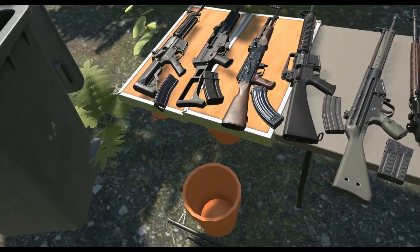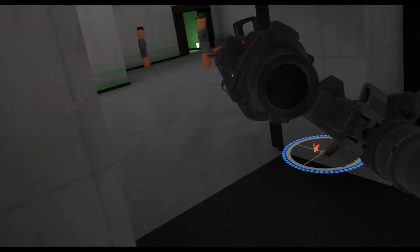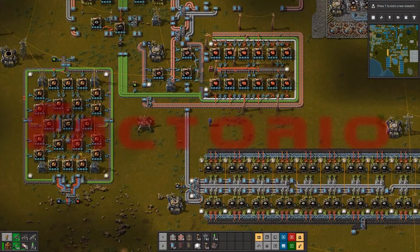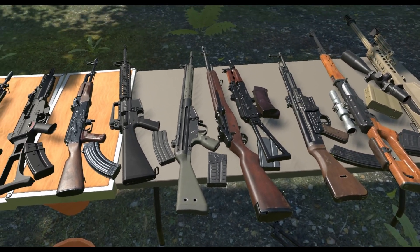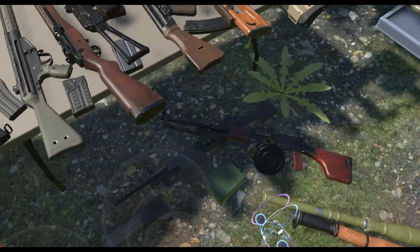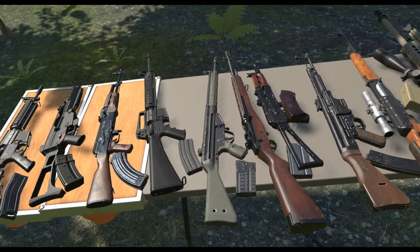Oh boy, so many guns that won't fit on one table, or a table and an improvised one for that matter. Greetings comrades, this is Evergave and Caleb back with Part 2 of a Call of Duty 4 special on HTVR. Last video we showed off the pistols, SMGs, and shotguns. Now we're showing off the assault rifles, snipers, machine guns, and launchers. Most of the guns in Call of Duty 4 are in HTVR, albeit with a few caveats and exceptions — we'll get to that later.